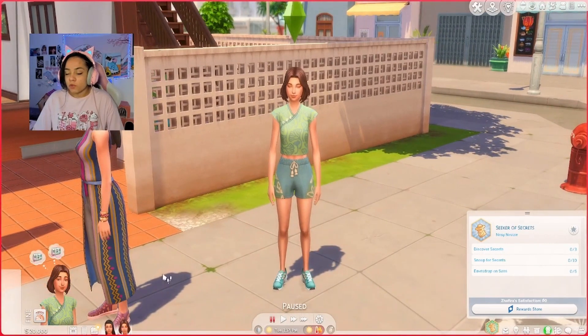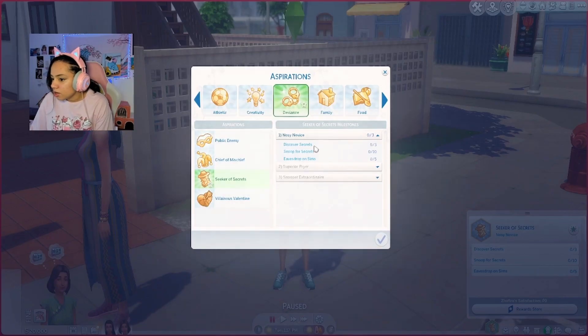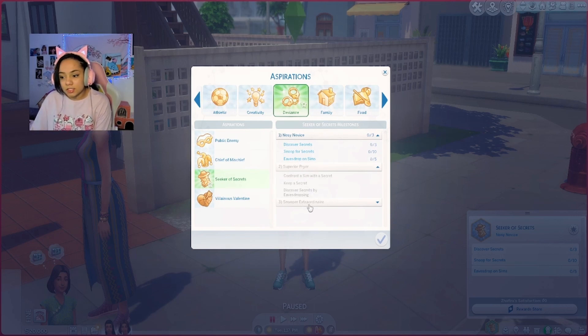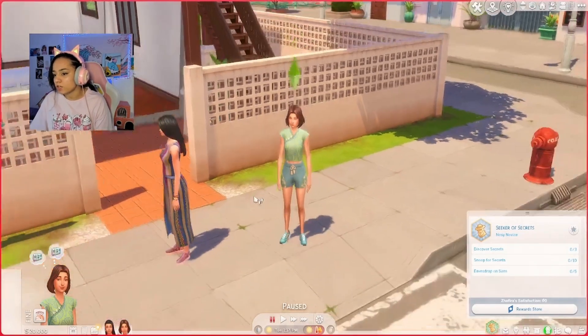Over here for the younger one, we have Zafira — Seeker of Secrets. I've been wondering about this aspiration. So the tasks are: discover secrets, snoop for secrets, eavesdrop on sims, confront a sim with a secret, keep a secret, discover secrets by eavesdropping, break into a home, find a tiger inspector badge, and blackmail a sim. I was wondering — because this is in Deviants — do I have to actually be disrespectful? Can I just be a seeker of secrets without having to blackmail somebody? But you do have to for this aspiration, at least to finish it.